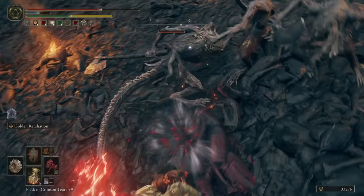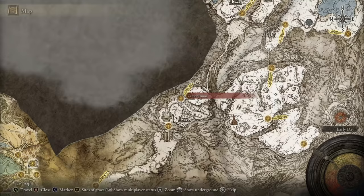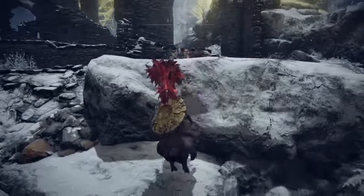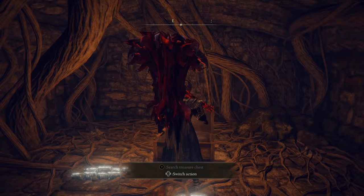To begin, this method assumes that you have unlocked the region after Leyndell, the capital city. As long as this has been achieved, head to the very early Zamor Ruins Site of Grace, and in front of you is some more ruins. Head over here to this downward staircase with minimal resistance leading directly to a chest. And guess what? In this chest is the Smithing Stone Miner's Bell Bearing 3.